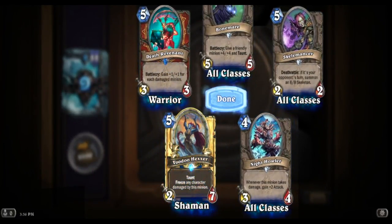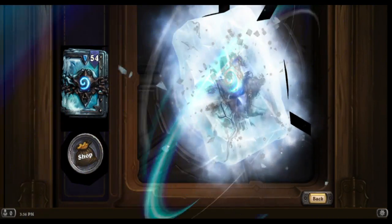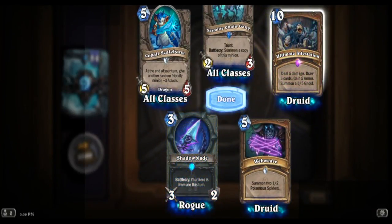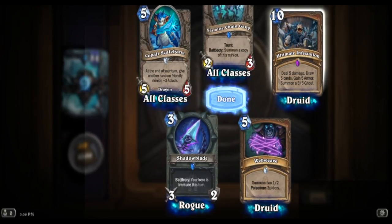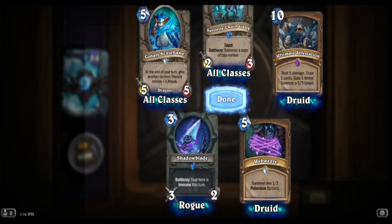Golden Rare - Voodoo Hexer. Another epic - Ultimate Infestation: deal 5 damage, draw 5 cards, gain 5 armor, summon a 5-5 Ghoul. Holy buckets, that's crazy!